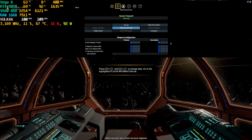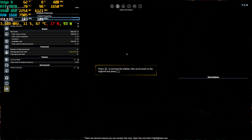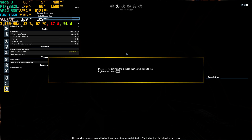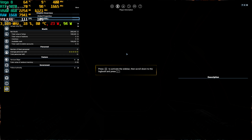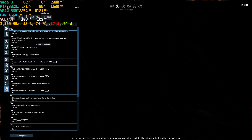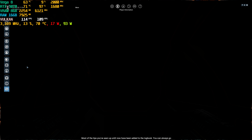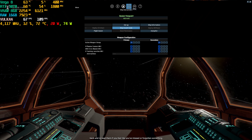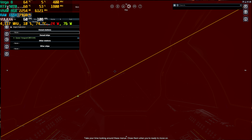While we wait, let's check out your logbook. There are several menus you can access this way. Open the one that's highlighted now. Here you have access to details about your current status and statistics. The logbook is highlighted — open it now. As you can see, there are several categories. You can select one to filter the entries or look at all of them at once. Most of the tips you've seen up until now have been added to the logbook. You can always go back and re-read them if you feel like you've missed or forgotten something. Take your time looking around these menus. Close them when you're ready to move on.